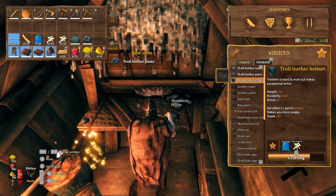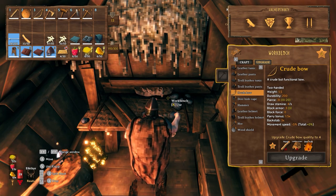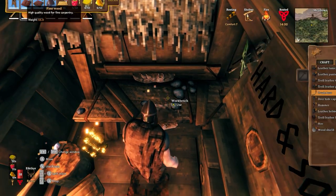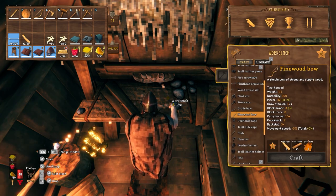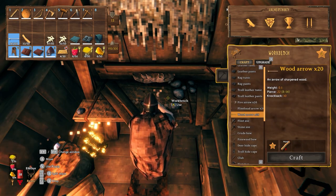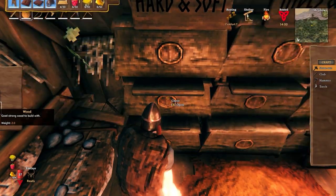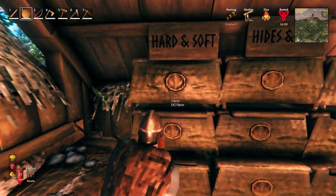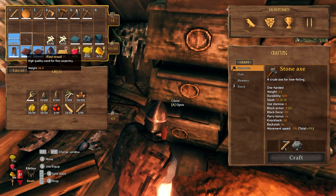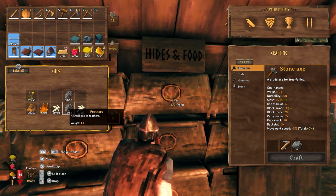I'm stopping here getting upgrades on my bronze stuff and my bow — all of that's pretty much the next thing. Somewhere here in the rest of this episode, which we're about halfway through now, it's mostly going to be moving things to the new base and arranging it, getting the comfort levels where I want over there. Everything's so cool — arranging, kind of last minute here.